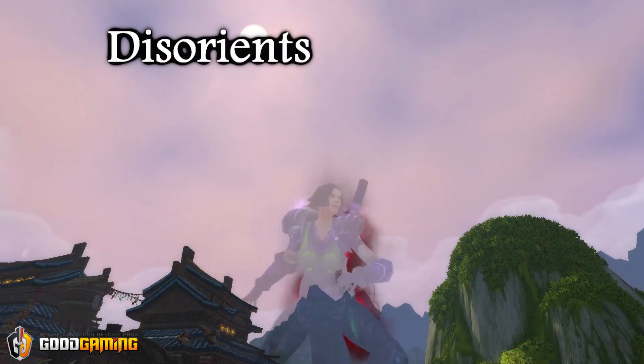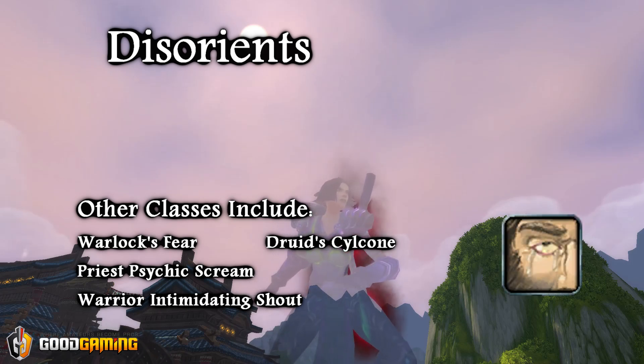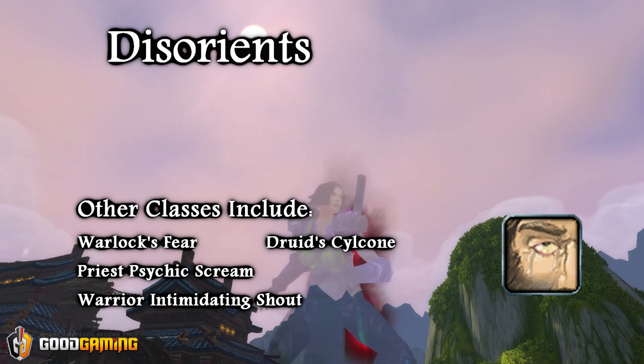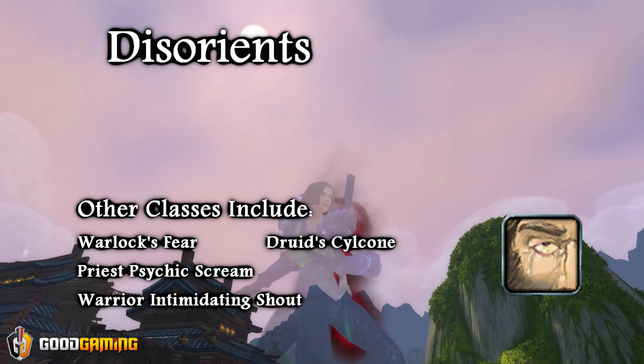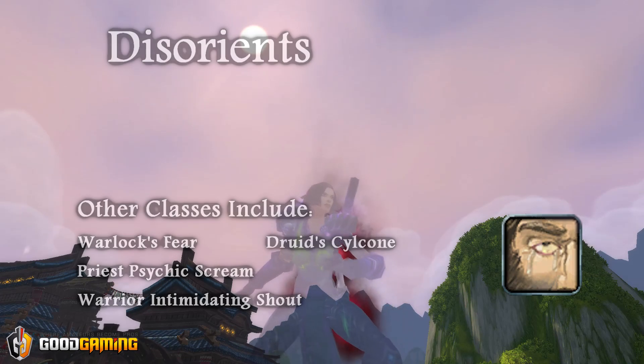For Disorients, rogues have access to only one ability, which is Blind. It is on a long cooldown, so you want to make sure that you always blind at an effective time. Things that share diminishing returns with Blind are stuff like Fear from a Warlock, Psychic Scream from a Priest, and newly added to this table is Cyclone.